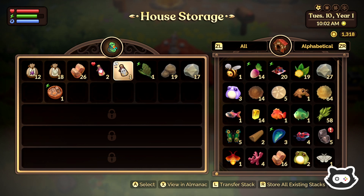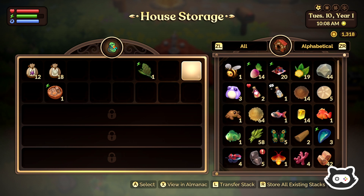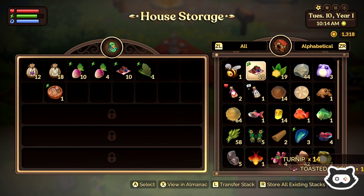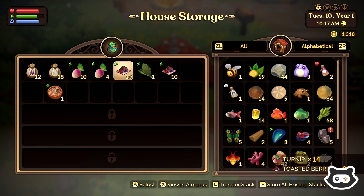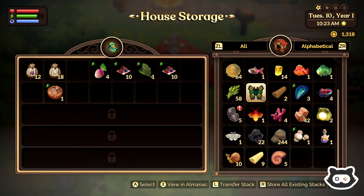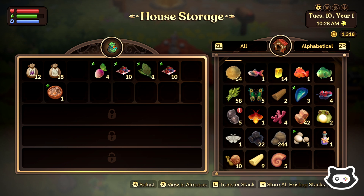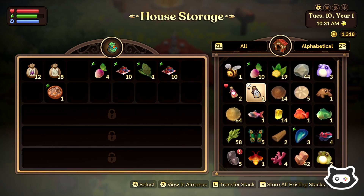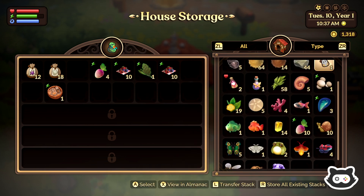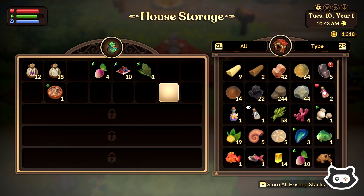I'm going to throw everything into storage. We don't need the potions yet so I'll get rid of those. I'm going to move some things back. We can filter as well — cool! Alphabetical order is probably best because then it puts things next to each other, like all the turnips together. I'll throw one of these back in. I think we're good.